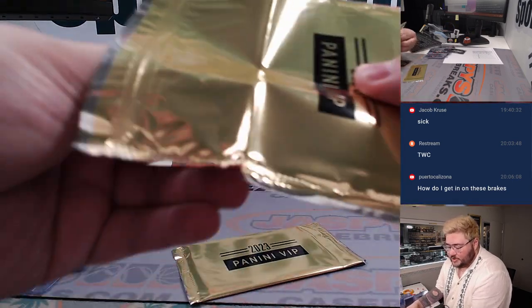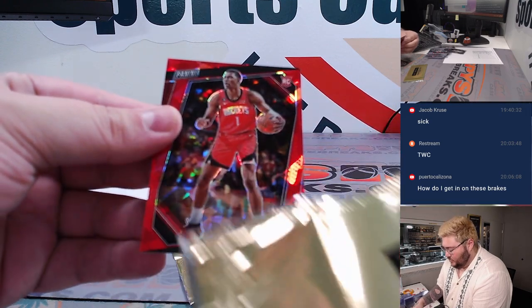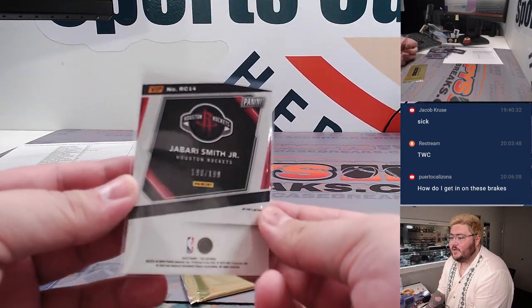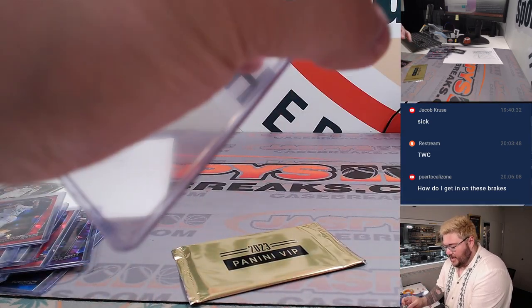Going to be Jalen Duren, Spot J and Brian on the base. Another red cracked ice — a nice rookie, Jabari Smith Jr. A little bit of a color match for Spot J, a J-pack. 198 out of 199 on the Jabari.